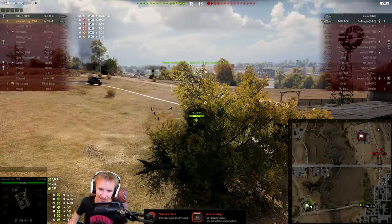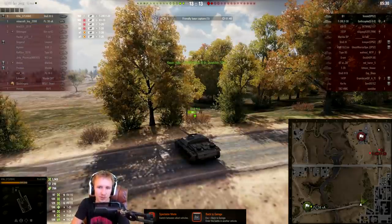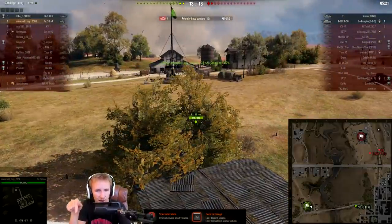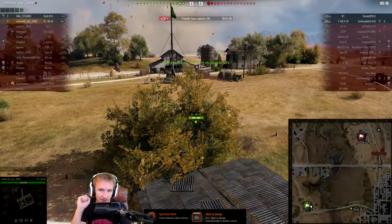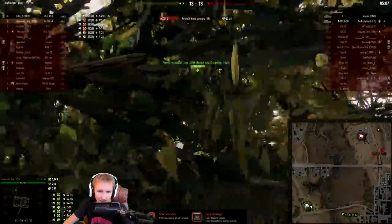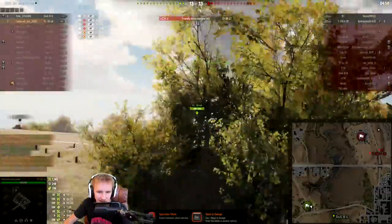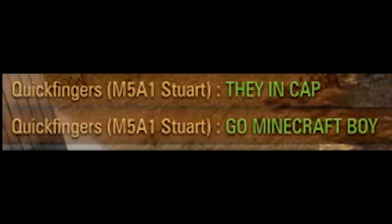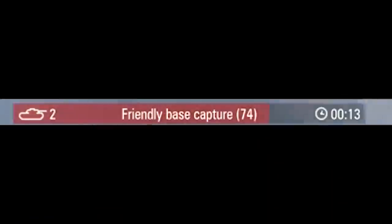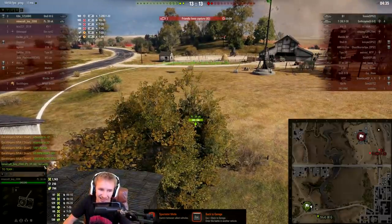Maybe I've been doing it wrong this whole time — if you just protect the cap circle you can never lose, right? I was absolutely giggling my backside off here, and I'm completely rooting for Minecraft boy. When I was streaming I was like 'come on buddy, we got this, let's go!' Now this is just a ridiculous situation: Minecraft boy is in his own cap circle, yet there's an enemy tank inside the cap circle as well — it's slowly ticking down. He's looking behind him as if he knows where the enemy tanks are going to be.